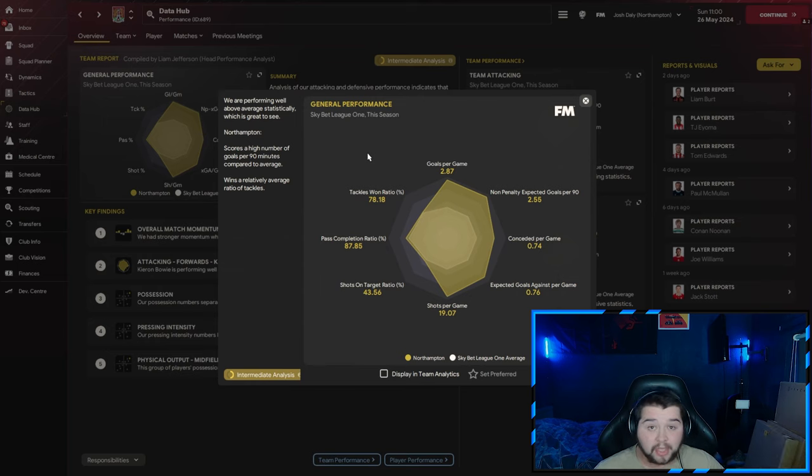Going to the data hub, it is going to be 2.87 goals a game and 0.74 conceded. So easily — we're scoring way over two more goals than we are conceding. 78% tackle-win ratio, an 87% pass completion, and just over 19 shots every single game. It's an attacking masterclass.